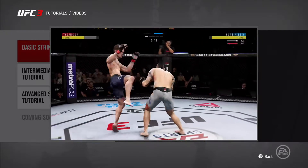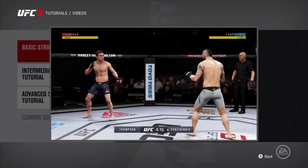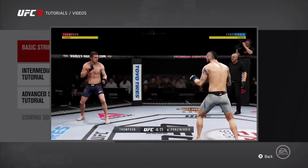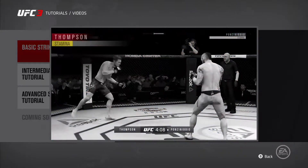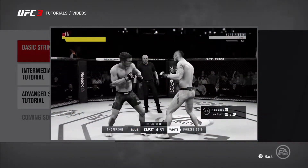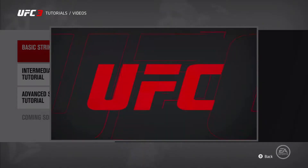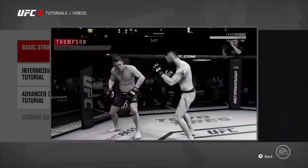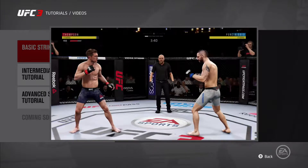Health events include the stun, knockdown, or knockout. But it's not as simple as just throwing as many strikes as you can. Your fighter also has a stamina meter and every action you perform costs a little bit of stamina. Big fancy spinning strikes cost more stamina than quick basic strikes, and missing strikes costs more stamina than landing. Most importantly, your strikes do less damage when your stamina is low.